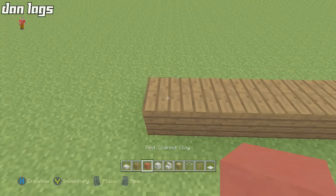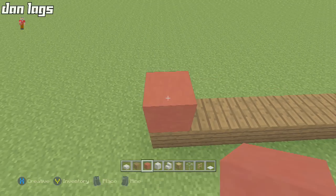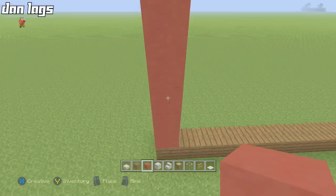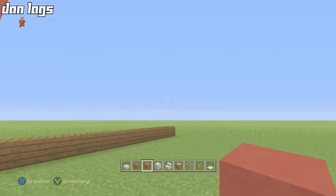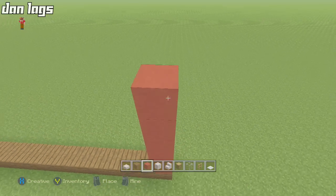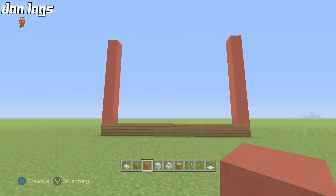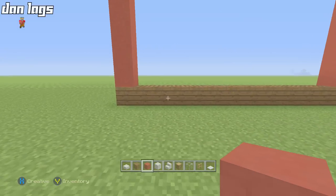Next, take up eight blocks of red stained clay right above the spruce wood plank on the far left: one, two, three, four, five, six, seven, and eight — making it nine blocks total in height. Do the same thing on the other side, so you have a nine-block-tall pillar on each end. That's going to be the front of the barn.